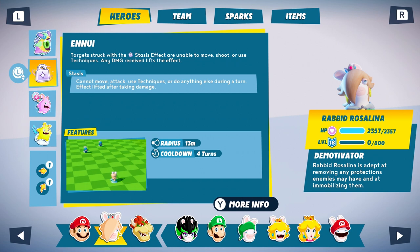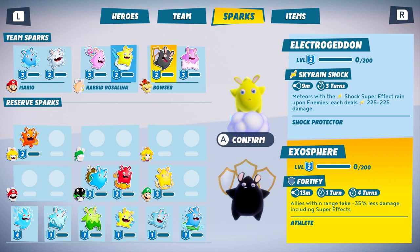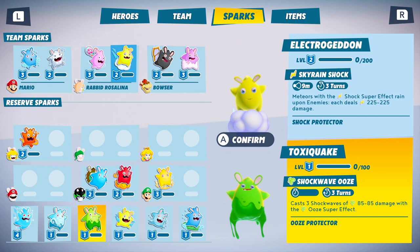Now the Sparks. There are dozens of Sparks you can pair with your heroes. They will grant elemental damage, resistances, help control the battlefield, and much more. Aethering will help Rabbit Rosalina get behind enemy lines to wreak havoc.